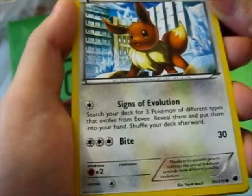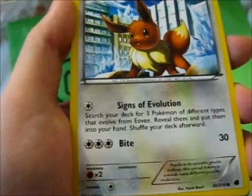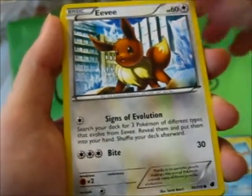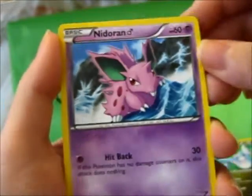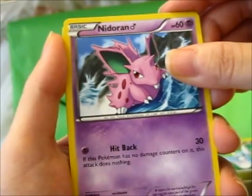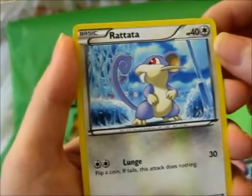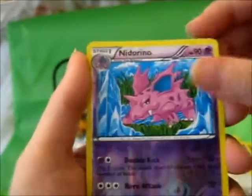Signs of Evolution: search your deck for three Pokémon of different types that evolve from Eevee, reveal them and put them into your hand, then shuffle your deck afterwards. Now that is handy. Starly, Dratini, Nidoran — that's a male, I think. Ratata, and a reverse Nidorino.